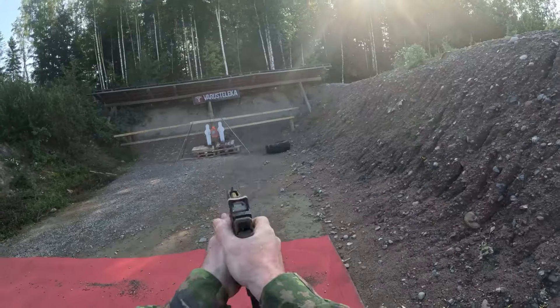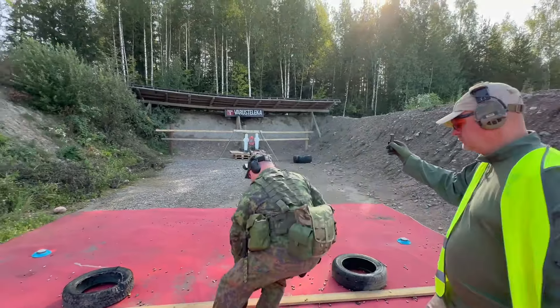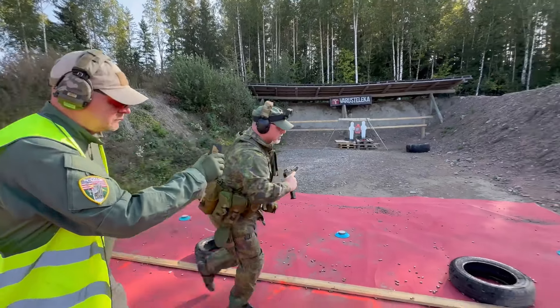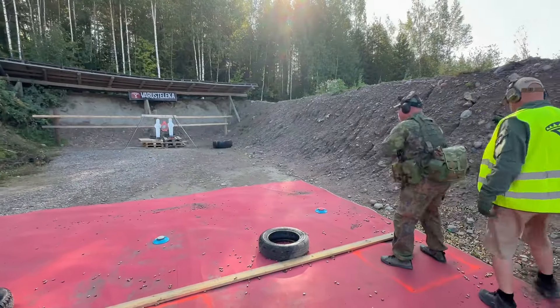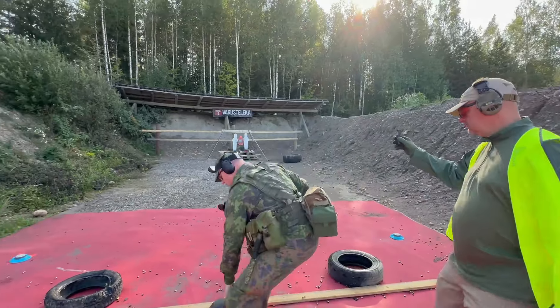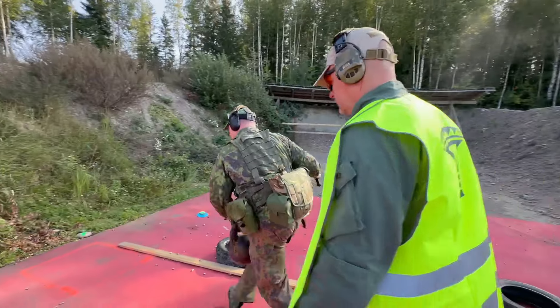While the distance you had to go wasn't terrible and the kettlebell isn't terribly heavy, there is a lot going on here mentally. Where's the light? Okay, I found the light — now what color is it so I know what to do when I get there? When you get to the right box, as you look down there, the orange target is what you're trying to hit. The two whites are no-shoots, and if they go down it's a 60-second penalty plus another 60 seconds for not getting the hit. The price of failure here is pretty high.